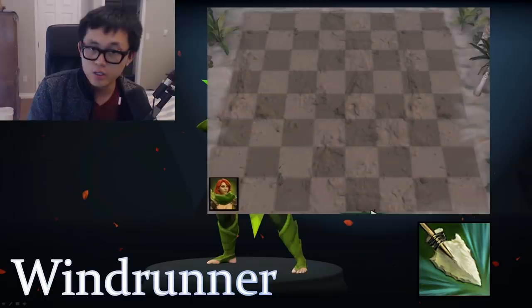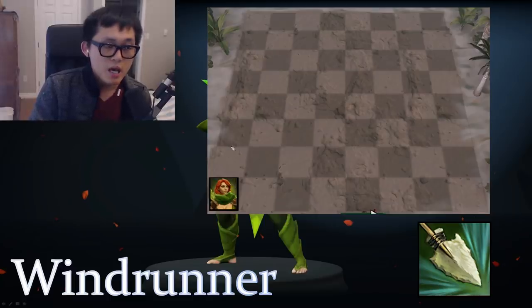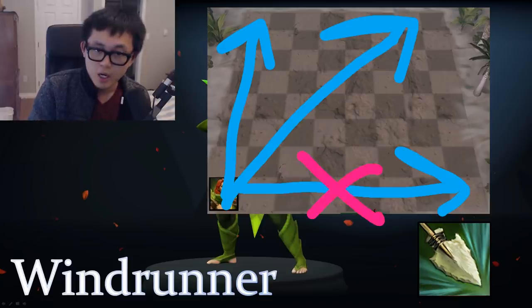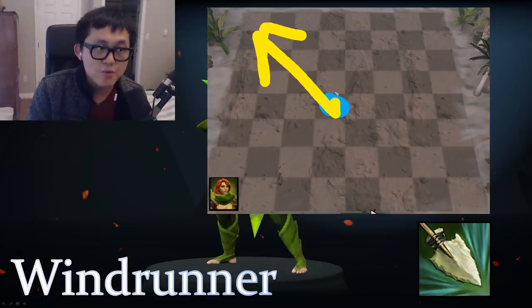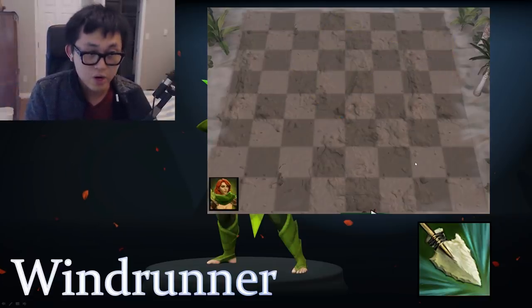Next is Windranger. She has a very long ulti — very similar to Puck. You want to put her in a corner. There are a lot of units that work well in a corner because from there she can shoot across in more directions. If you place her in the middle, she has more arrow directions but each hits fewer units. At the edge, there's more chance to hit more targets along a single line. There are a lot more units we haven't covered, but these are the basics.